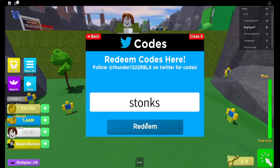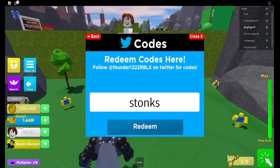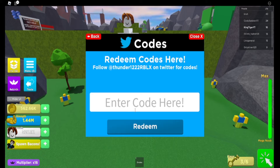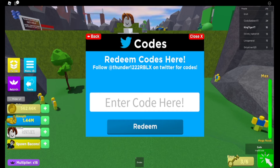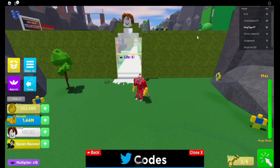This one is 'Thonks', and that gives 100 coins. The next one is the same but without the S, and it is invalid. Well, that's all the working codes for this game.